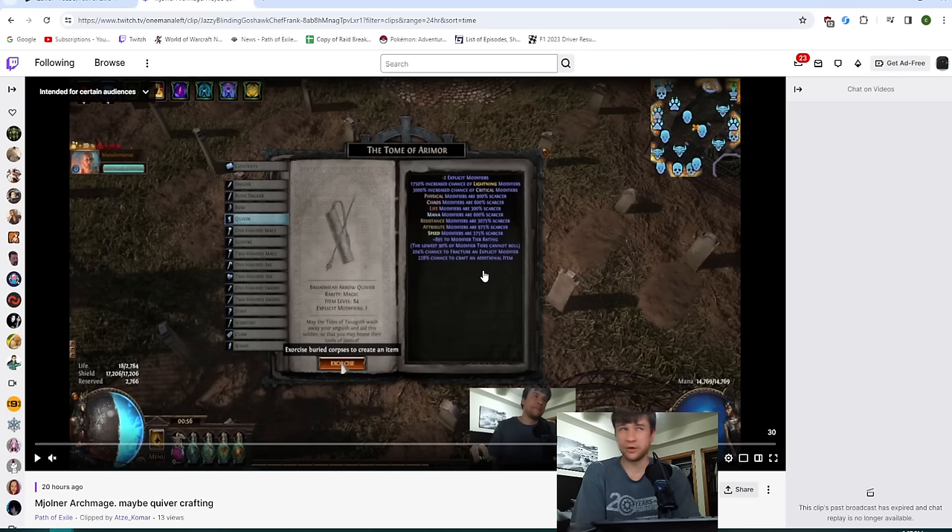I only went to 228 for the increased chance for additional item — you can push this to around 500, which would make a lot more quivers, but I just wanted a reasonable chance to get one. It comes down to about 50/50 if you do everything right. With this setup I had odds to get about 1.6 quivers, and I ended up getting two.